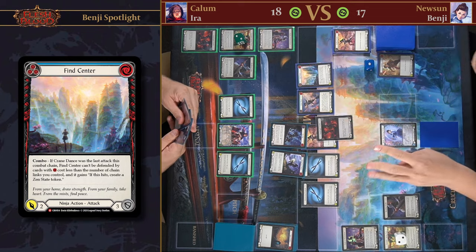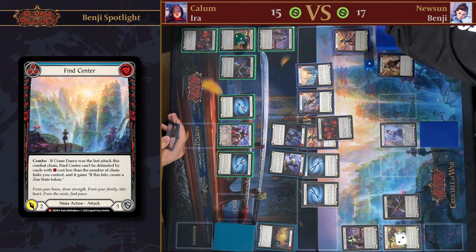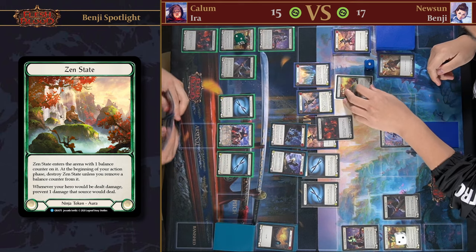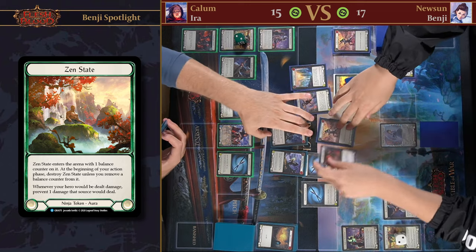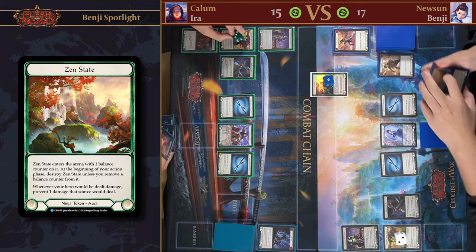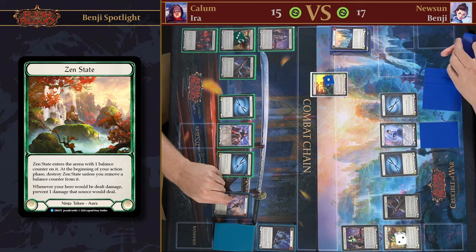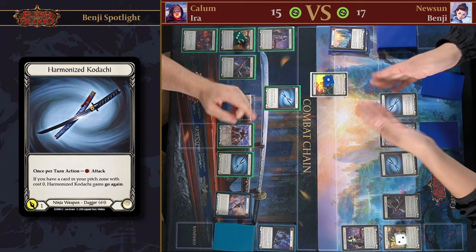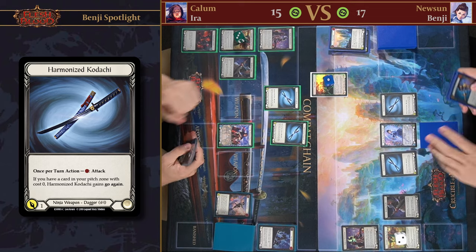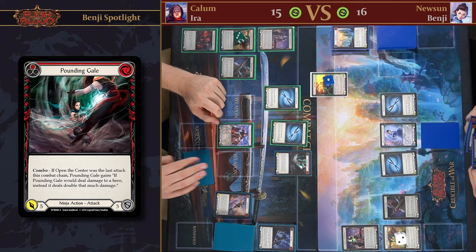I'll follow it up with a Fine Center — attacking for four, three. And then I'll create a Zen State. The reason I can't block this is because I can't block with cards that cost less than five, which I don't have. You got the Zen State token — all my attacks are gonna be much less powerful. On my turn I'm gonna tick my tunic up. I think I will start with a Kudashi for one — since they will prevent the damage. Kudashi for two, which is now reduced to one. I'll take the one damage.